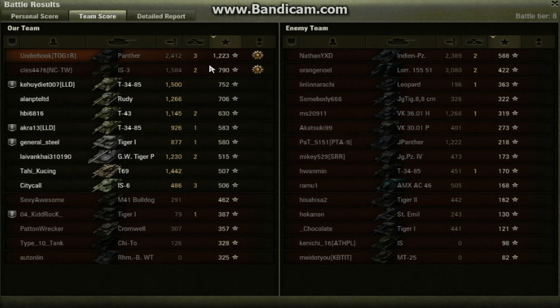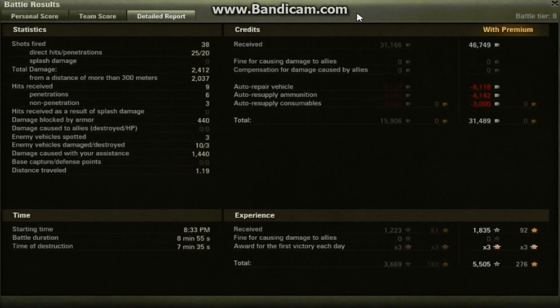We finished on top for XP and on top for damage, which is pretty unusual in a Panther. We fired 38 rounds — that shows you how fast the rate of fire really is. 25 of those rounds hit and 20 of them penetrated, doing 2,412 damage, with 2,000 of that from long range. We got hit 9 times, 6 penetrated and 3 bounced. We blocked 440 with our armor, spotted 3 vehicles, damaging 10 and destroying 3. We also did 1,440 assistance damage. 46,000 income, 31,000 profit.